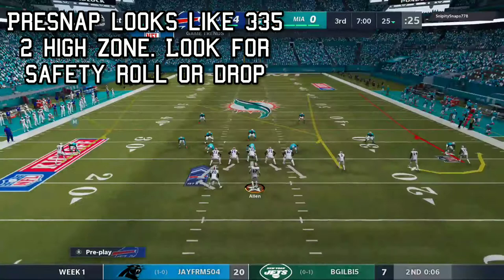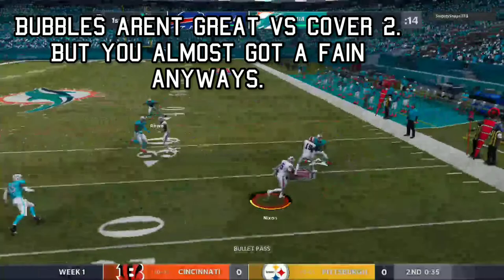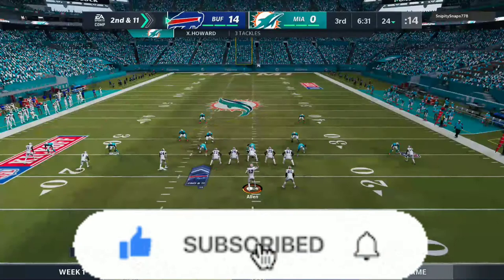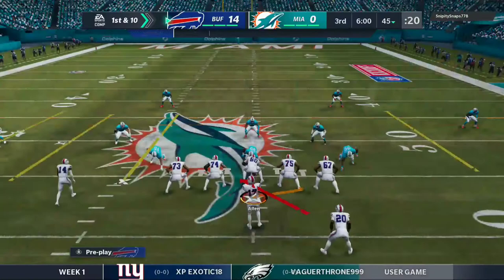Looks like three-three-five, two-high zone again — uncovered slot. I'd run this and roll to the right. You keep going to the bubble — that's okay. He brought that guy in, that definitely gives you an advantage. But if you'd broken it inside it would have worked. If you'd like your game film of the run and shoot analyzed, send me a link over on the Discord. Back to smash — and here it comes, that post is really nice. Just make sure you rack up the yards; you might have been able to take that for more.